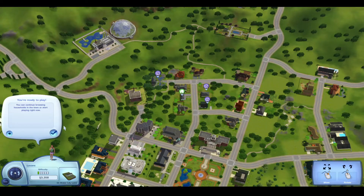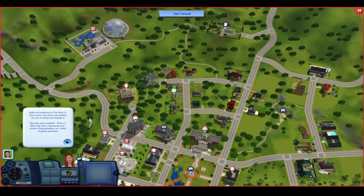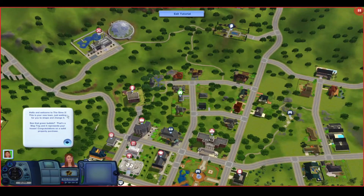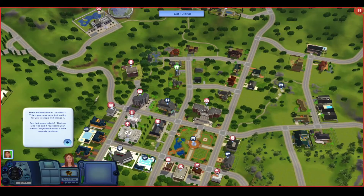After much deliberation I finally decided to choose this house. I decided to leave the tutorial running — I don't think it could have taught me anything I didn't already know, but I actually found it quite interesting that the tutorial left you in map mode and taught you how to first find your sim. This sort of adds to the fact that you're now in an open world game, because normally the game would zoom straight into your household and that would be the only place you were.